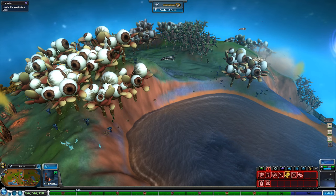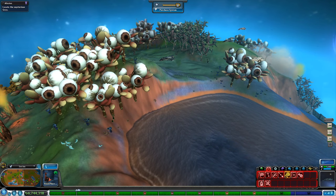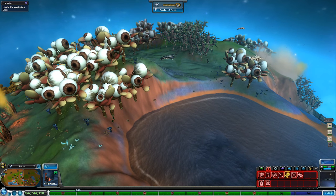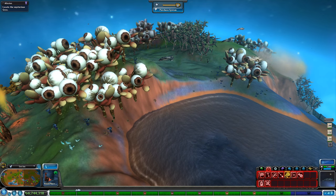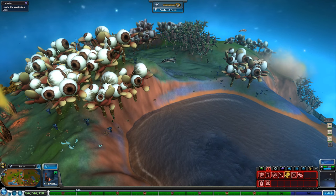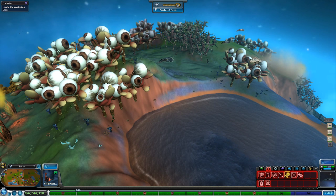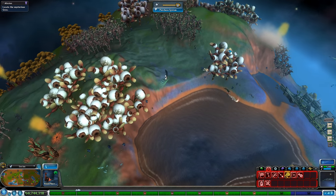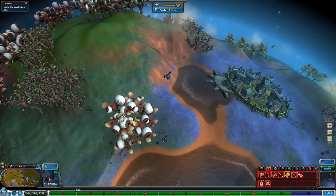Hello everyone and welcome back to Spore, the Tooth and Claw edition. We are back with the Leoplie Empire, our carnivorous empire who loves snacking on all things that can be slathered with barbecue sauce. We're back over at the Void Empire home planet — this is the unfortunate eyeball real estate that we have been looking at for quite some time. This is their home planet.